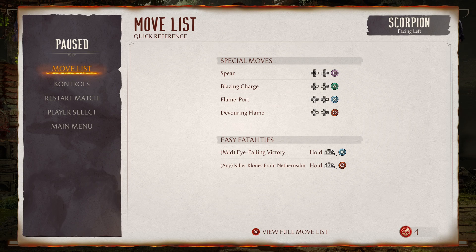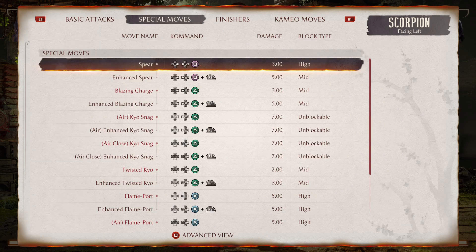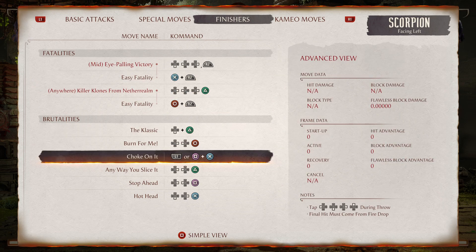What's up, back with another video. I'm kind of freaking out because I just finished the invasion mode — the final boss is really easy if you have your character maxed out. But I also managed to pull the 'Choke On It' brutality off, which is very difficult to do. It says tap whichever direction you're facing — forward, down, backwards, up — during the throw, and the final hit must come from Fire Drop, which is basically Scorpion's throw.